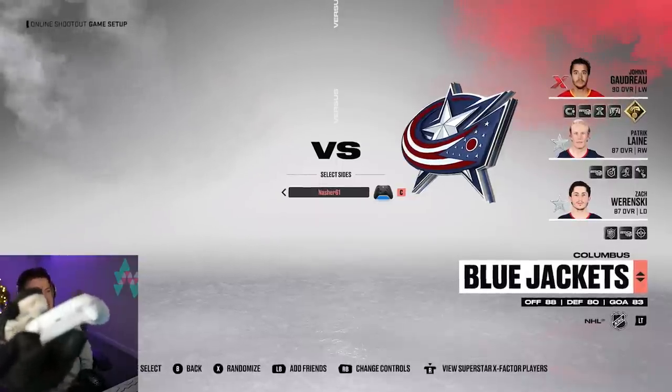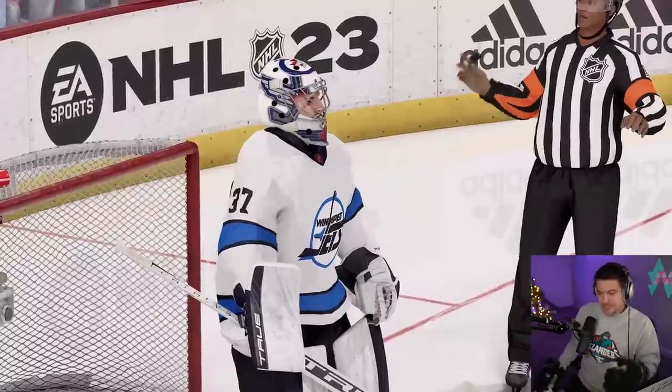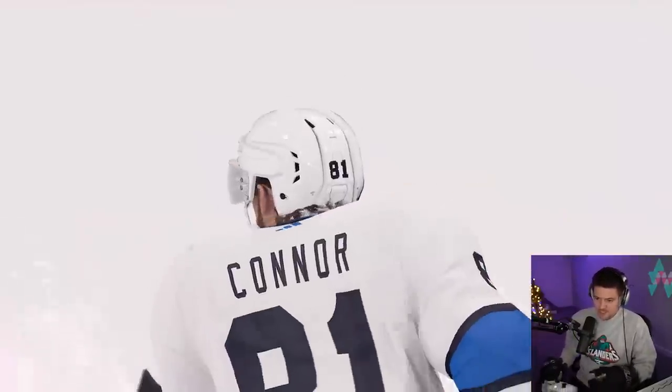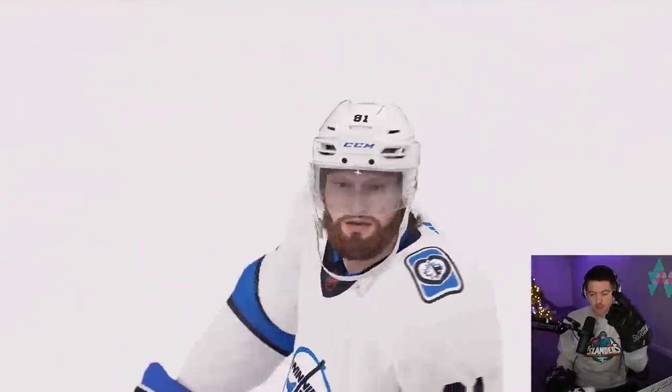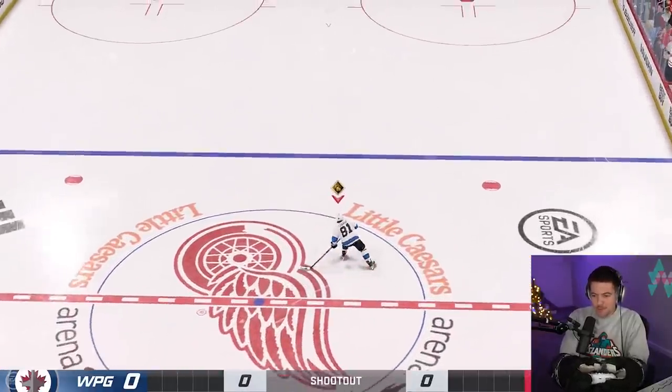First up, we've got to get our random team. One, two, three — the Winnipeg Jets. A pretty good shootout lineup and, most importantly, a good goaltender. Game number one: it's the Jets versus the Red Wings. We have to keep in mind we're playing both player and goalie with the hockey gloves on, and the mobility is going to be a little tough.